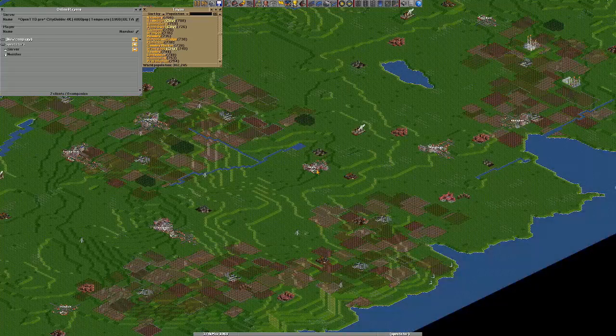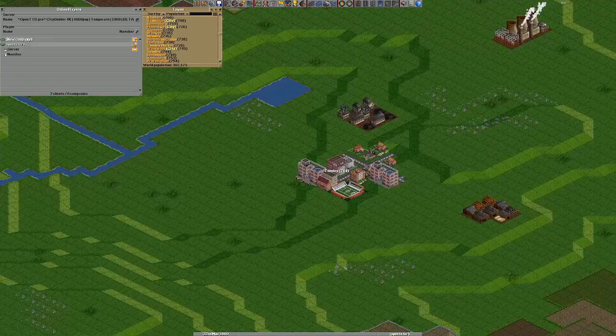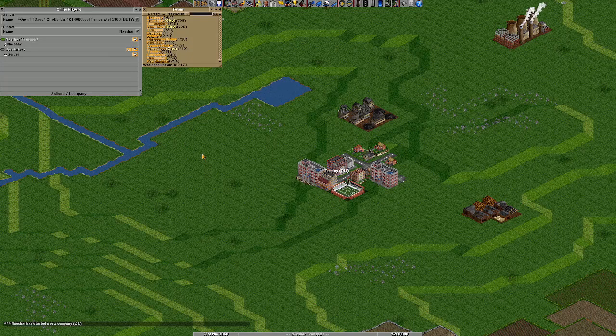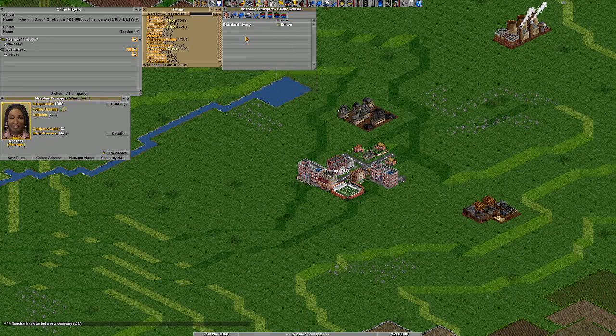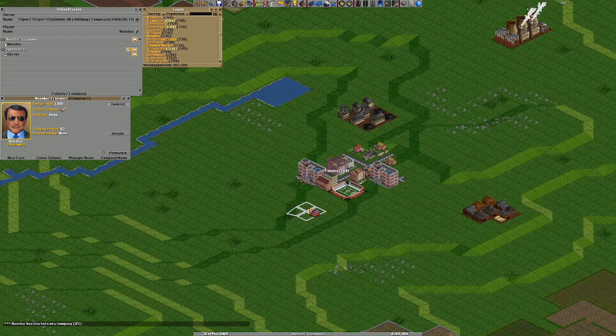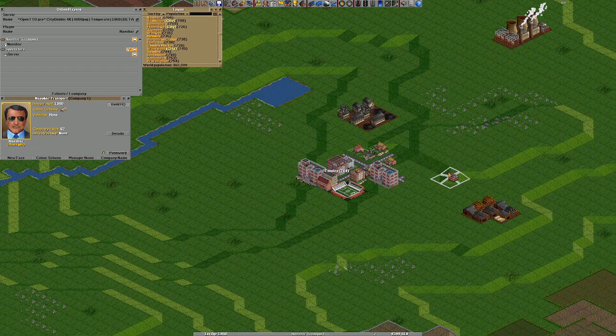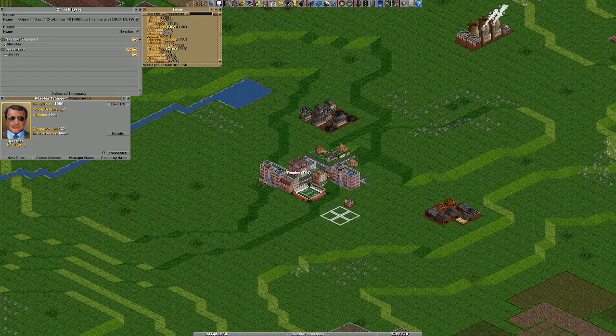Tenly looks good. It has some cities outside, there are some woods and certainly some nice coal mines. Let's start our company. Press F9 to change anything here. We'll place our headquarters close to the city anywhere. It is advisable if you have a small city to place it very close. If you have a larger one it doesn't matter because it is accepting everything you need.